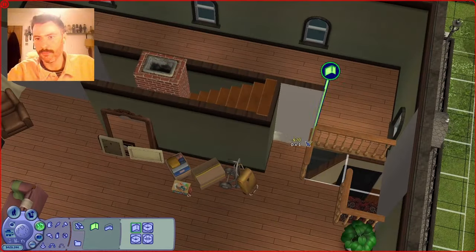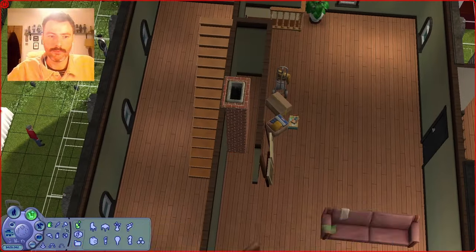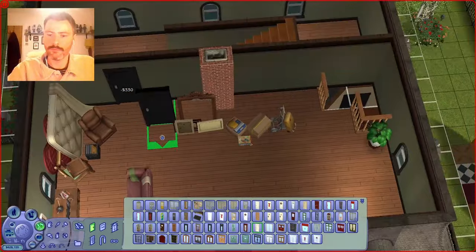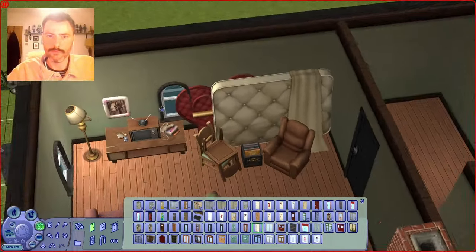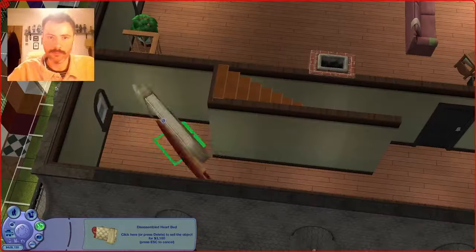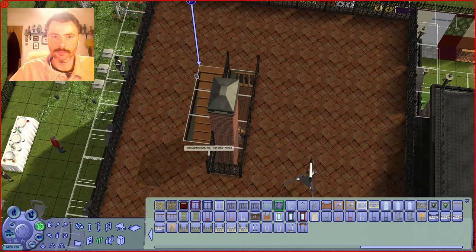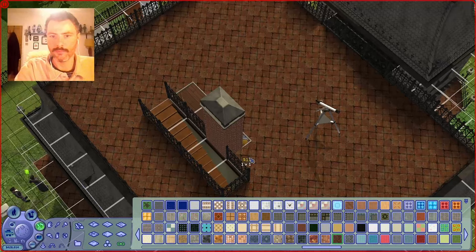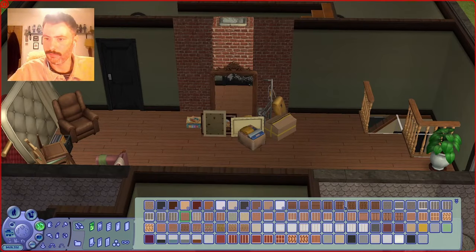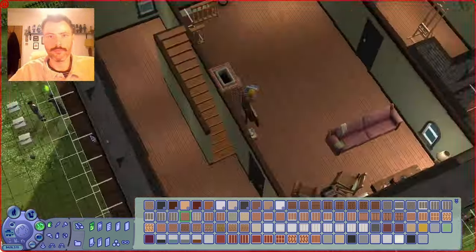I wanted this space to be somewhat usable, so I've put the TV there and the sofa there. And then I wanted to just break this space up a little bit and make it more interesting. You'll realize in a moment, if you haven't already, that there are no stairs up to this room. And I don't realize that for the longest time, which is very frustrating. The reason I had to move those stairs over one space was because the chimney breast was in the way. And there's that little space where I originally had the spiral stairs, but they don't actually fit there anymore because of the new T-shaped stairs below.